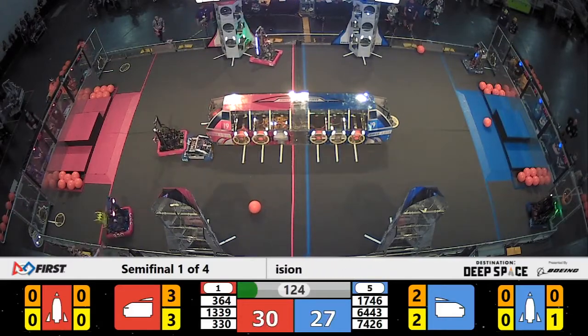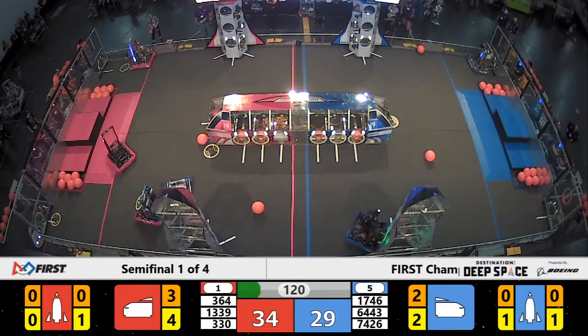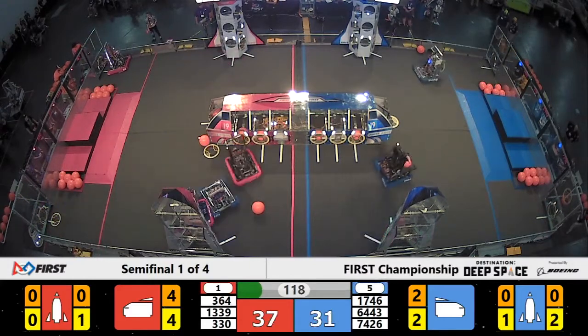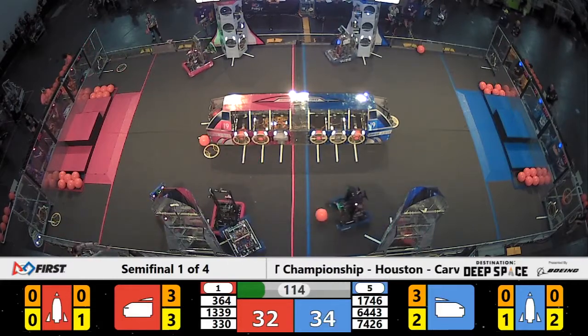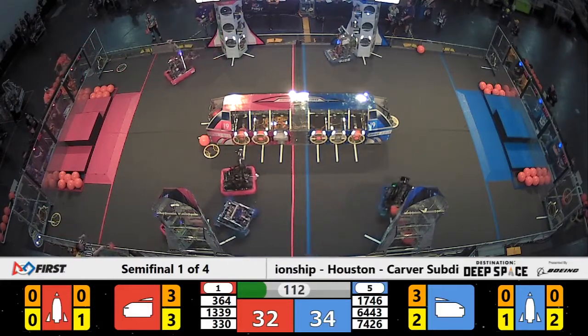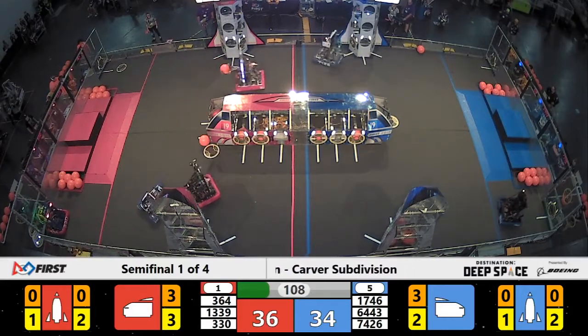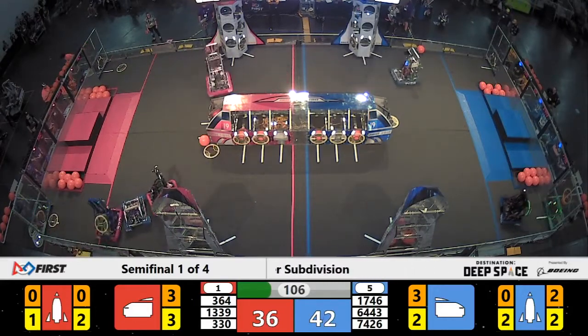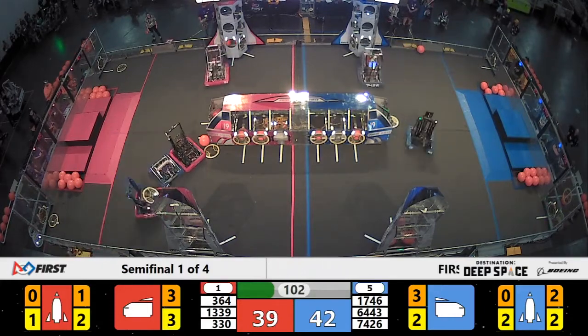64-43, the team captain for the Blue Alliance, now over here playing defense. 364, Team Fusion from Gulfport High School, they have a hatch panel to go over to the rocket ship. They're being undeterred by 64-43's defense. 64-43 trying to pick on 330 at the beach spots.